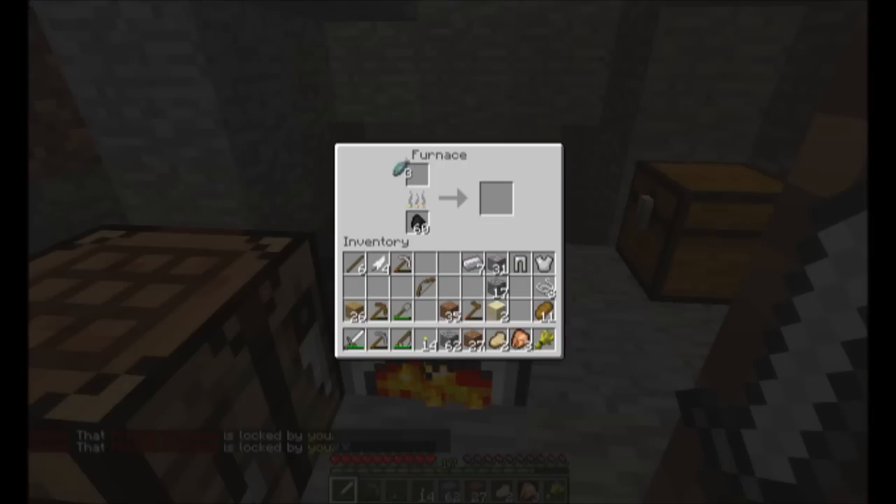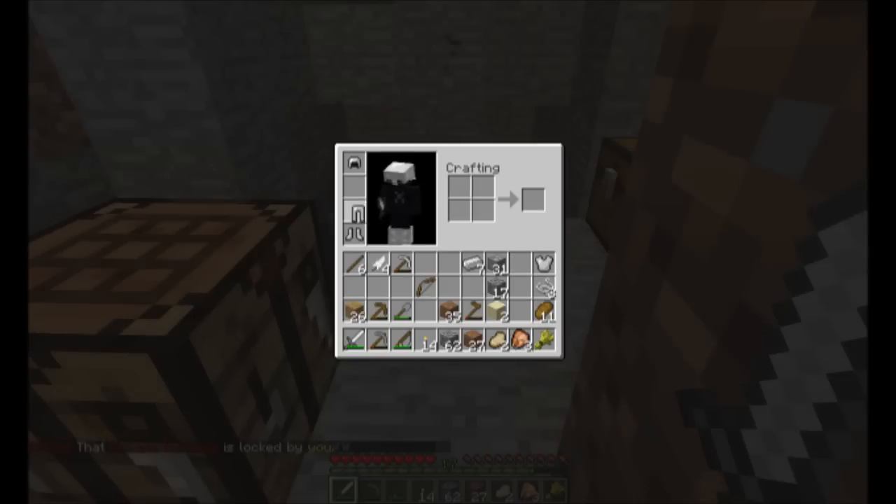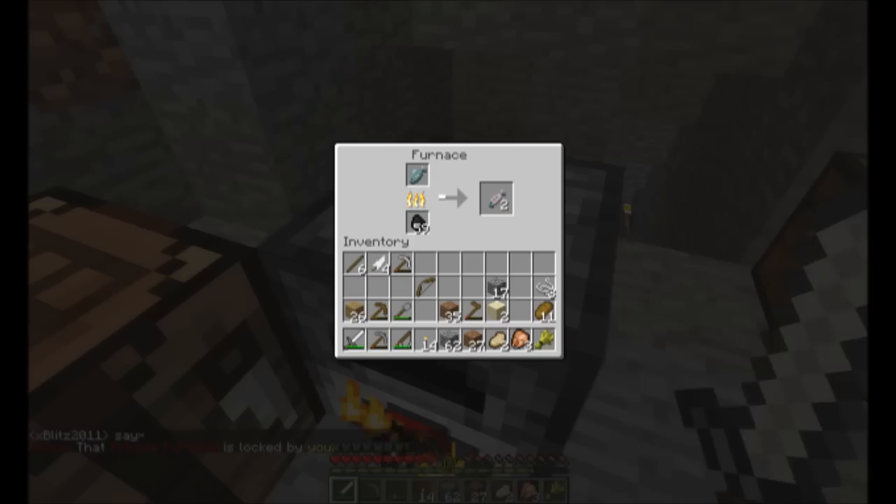I'm actually going to put the fish in there now — we'll cook the fish. I only want to cook as much as I need for now. I'm going to throw the iron ingots in here and the iron ore. And we'll get our fish. Oh yeah, look at that — cooked fish! I got lots of food now. Sweet. One more — oh look at that, I got an achievement too. Delicious, delicious fish. Excellent.